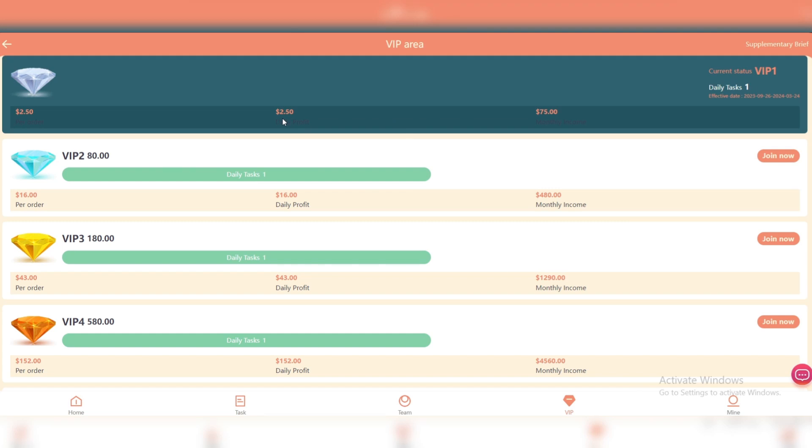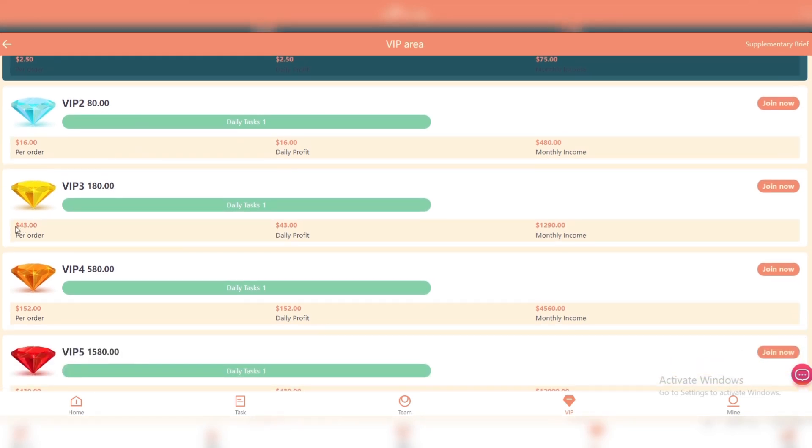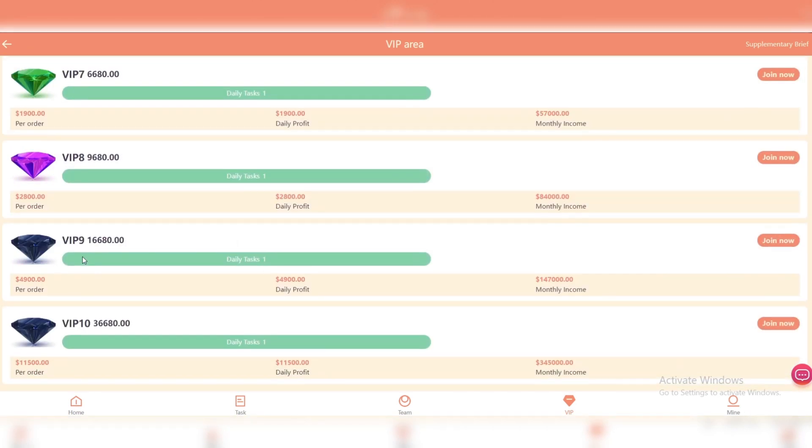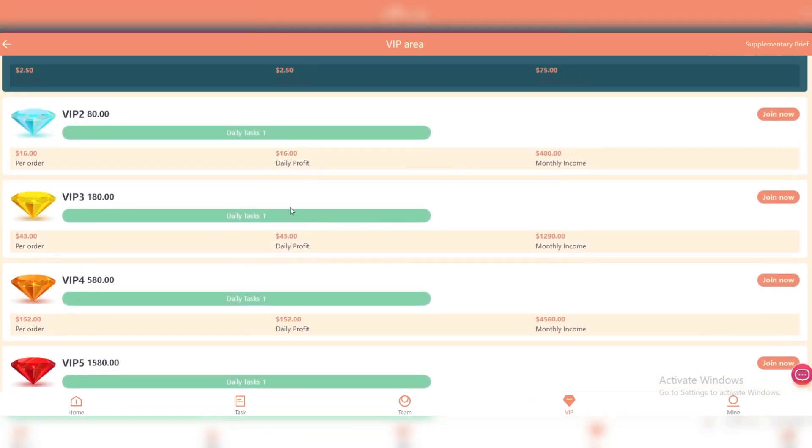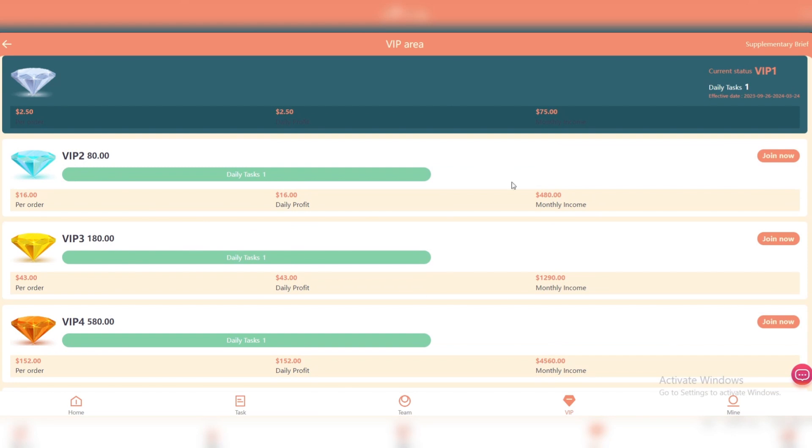I already have VIP one, and the daily profit of VIP one is $2.50 USD every day, which is really great. You can unlock VIP 2 with just 80 USDT, VIP 3 with 180 USDT, which gives you $3 USD every day. There are 10 different VIP levels available right now — you can choose any of them, invest, and get daily earnings by completing tasks.